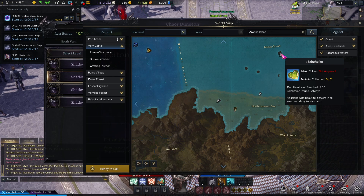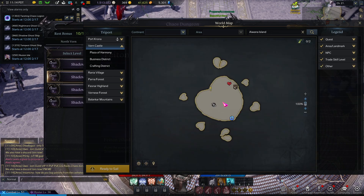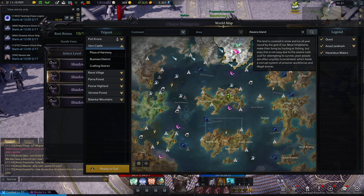Liebenheim is the next island you want to go to. It's all about love, which I'm not a big fan of. It'll give you a quest to go up to Shooshire — you don't need to do this right now, just do it when you're done all this other stuff.